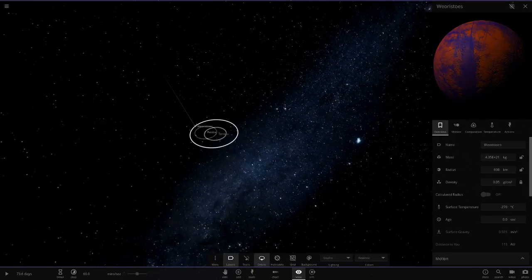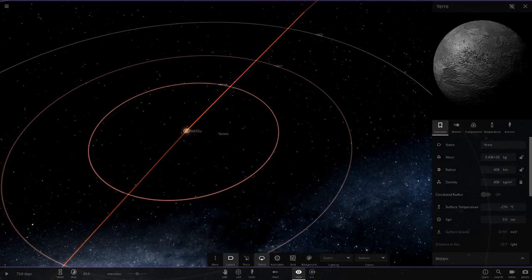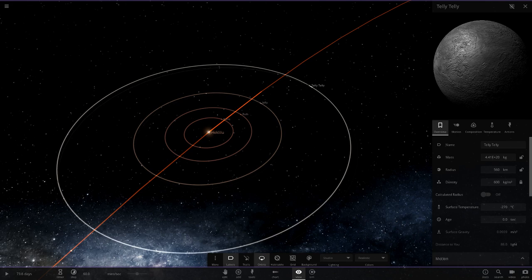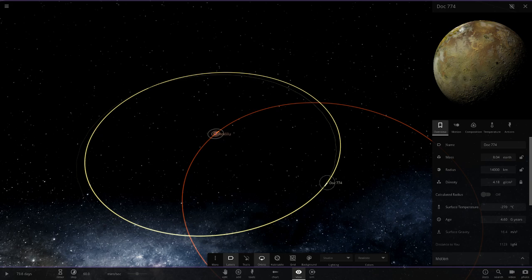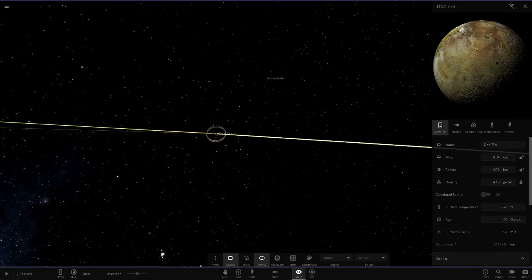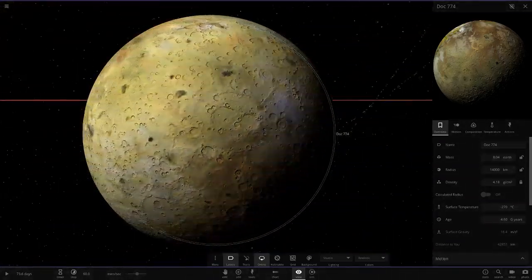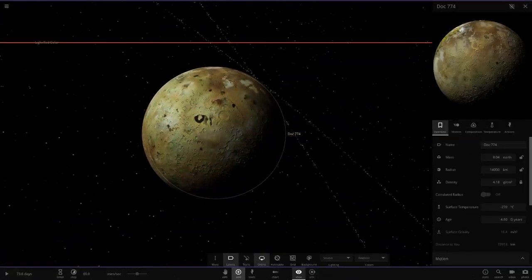Some of these remind me of Pluto and Charon. Further out we have 'Yeri' and 'Pulf,' a lot of frozen ice worlds in a row, then 'Telly' and 'Dock 774.' Dock 774 is a giant Io with two crazy sets of rings — and it looks like it has a moon texture applied to give it more craters. That actually looks pretty cool.